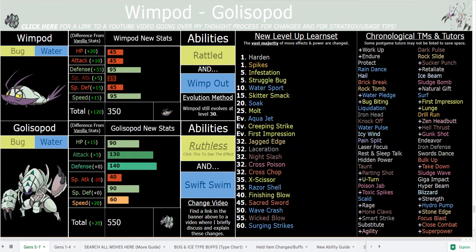Damp Rock will give 6 turns as opposed to 3, so you can use Rain Dance — which basically the majority of Pokémon get via TM — and then you can use Damp Rock, then use Parting Shot or U-Turn, which the majority of Pokémon get as well. Then you can go into your Golisopod and abuse the Rain for, at that point, 9 full turns left. So that's awesome.